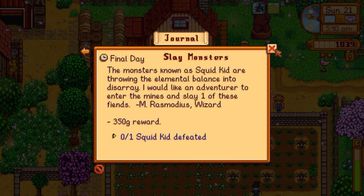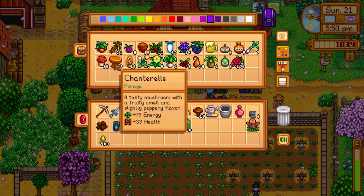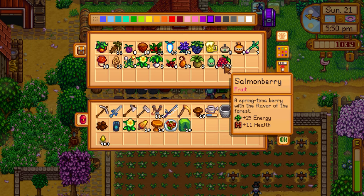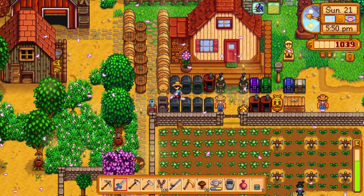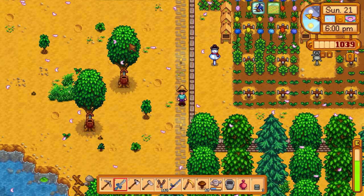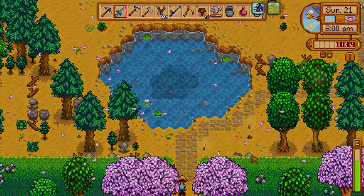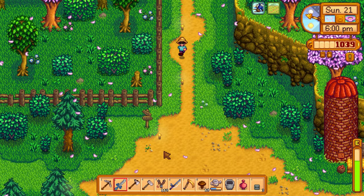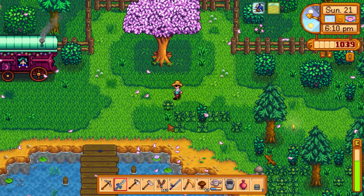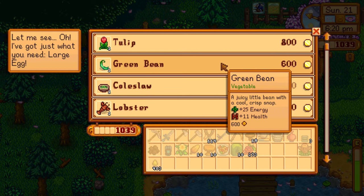I can actually do the monster slaying mission right now. Chanterelles — I don't know if you get good money from those but I'll grab some. Maybe sell some salmon berries if needed. Down here whenever we come back next episode, I definitely want to plant some mahogany trees to get hardwood — we already have the tree fertilizer and the mahogany seeds in my inventory. Let's go over here and talk to the traveling cart.